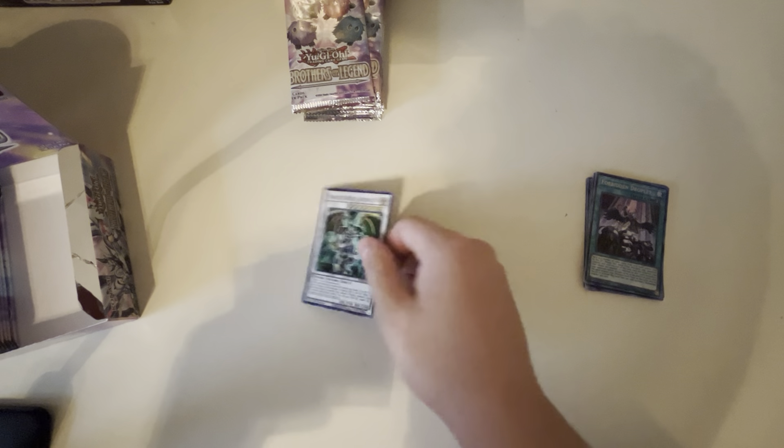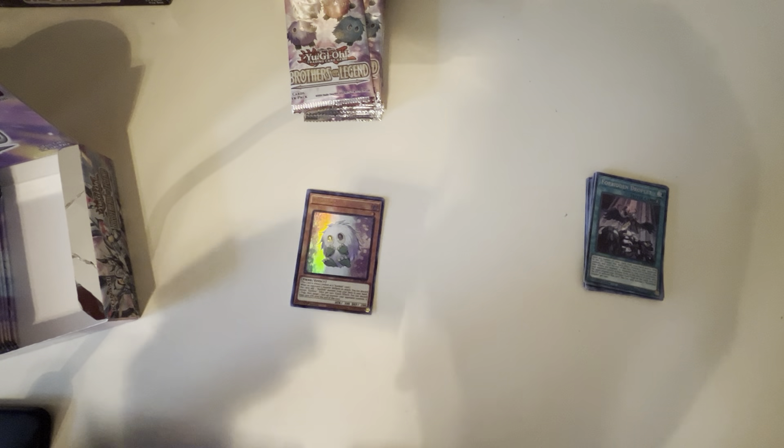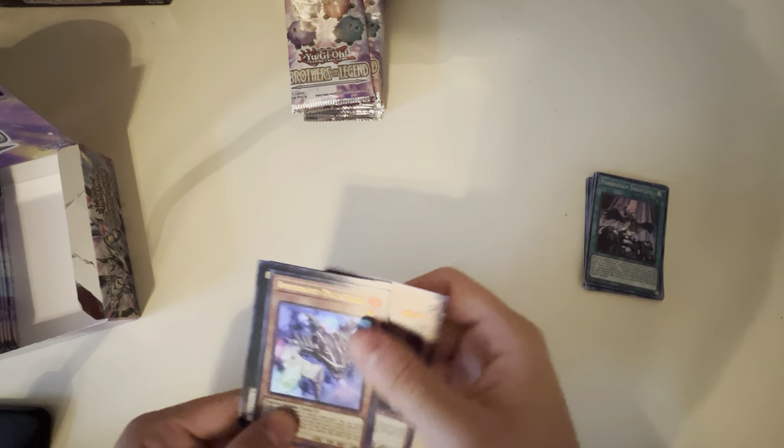So we got Thought Ruler Archfiend, Curry Bow — we're getting all those Curry Bows. Beatrice, Lady of the Eternal — that's a really good one for like Phantom Eyes decks. Infernoid Dreck, that case-you-aunt and Yaoi. Bro, this brings a lot of memories — my brother used to play Infernoid a lot.